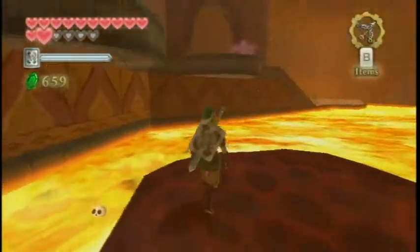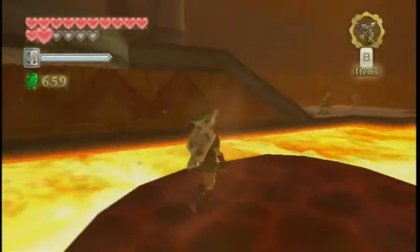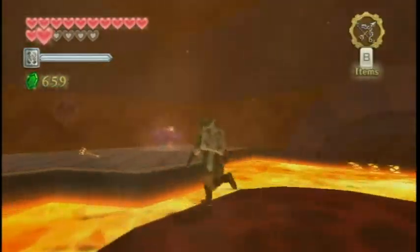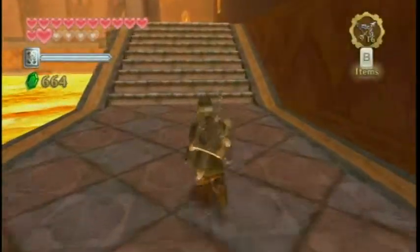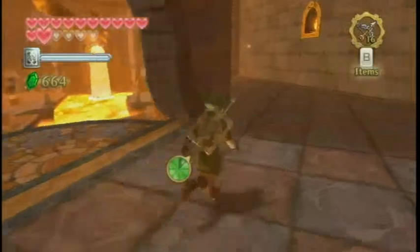We can insta-kill those Bokoblins and get treasure, although it fell in the lava, so I guess that was worthless. Go ahead and take out these Bokoblins. When taking out archers, don't worry about your arrows because they will drop some arrows — at least one of them will. Use your arrows wisely, but if you're dealing with them, it's fine if you shoot them. You don't have to feel guilty.